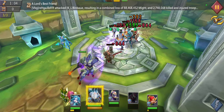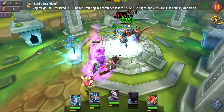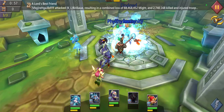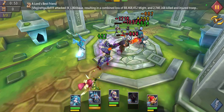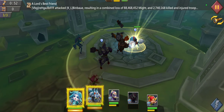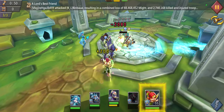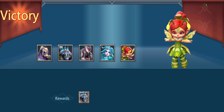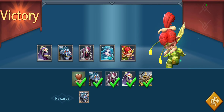Do as much damage as we can to that back row, get them all distracted. Almost — just got to get that robot. There we go. We finished wave three, finished this stage, and only lost Shade in the process — no big deal, he doesn't get a lot of health anyway.